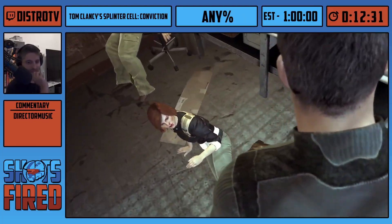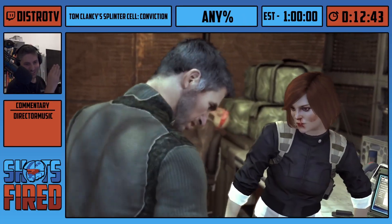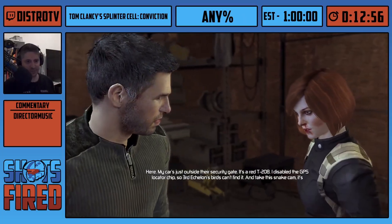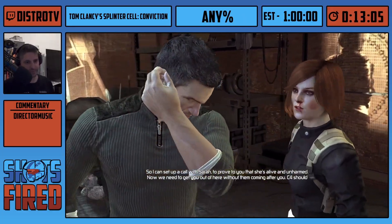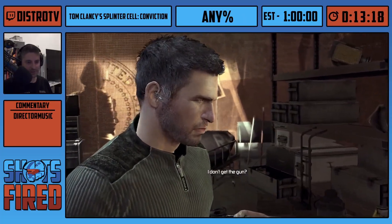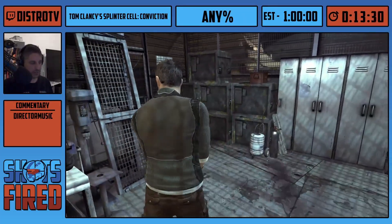One thing we can talk about is the game physics of Conviction. There are two main methods you'll see to go out of bounds or clip through stuff. The first one is literally a roll, and the second one is a cover clip. You'll see both of them in this level. It has about five minutes of intro cutscene or sequence where you have to press C — very stimulating in the speedrun — but then after that, the level is basically almost entirely skipped.